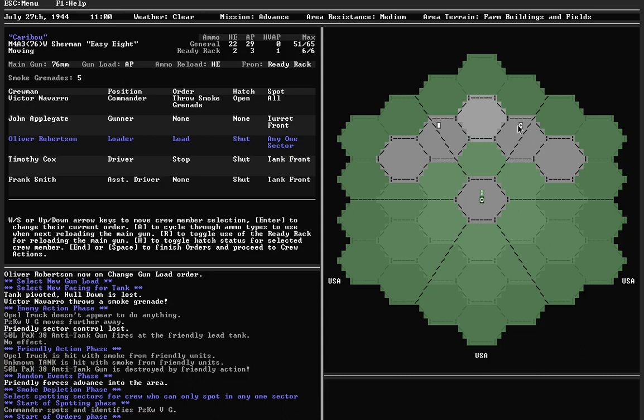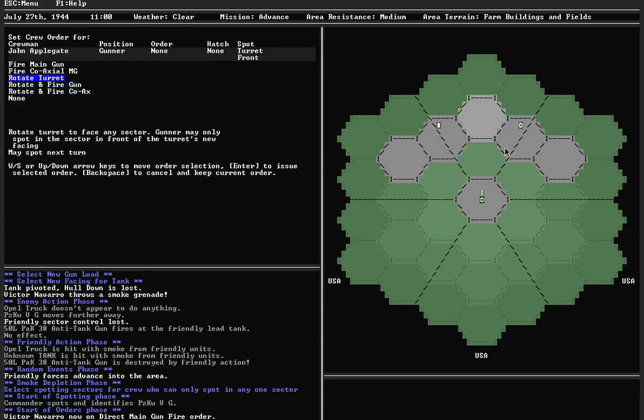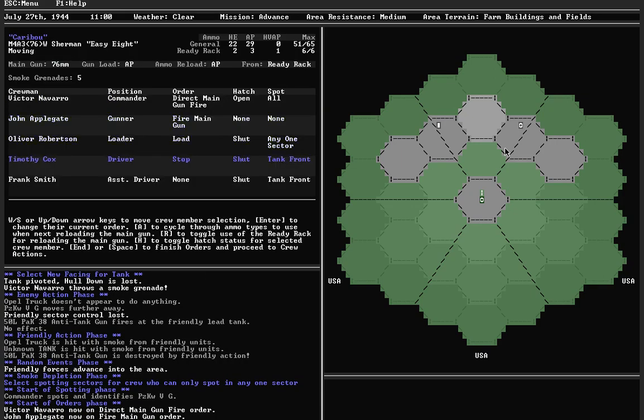Now there's one smoke factor in my hex and one in the Panther's hex, which means it's going to be very difficult to hit. But I'm going to start firing right away because even if I don't hit him, I can build up acquired target one and then acquired target two. Commander will direct main gun fire, gunner will fire the main gun, loader will load, driver will stop. It would be nice to be in a hull-down position, but I don't want to spend the time — I just want to fire. The Panther, unfortunately, is hull-down. I'm thinking about changing this because it doesn't really make sense for him to be both moving and hull-down.